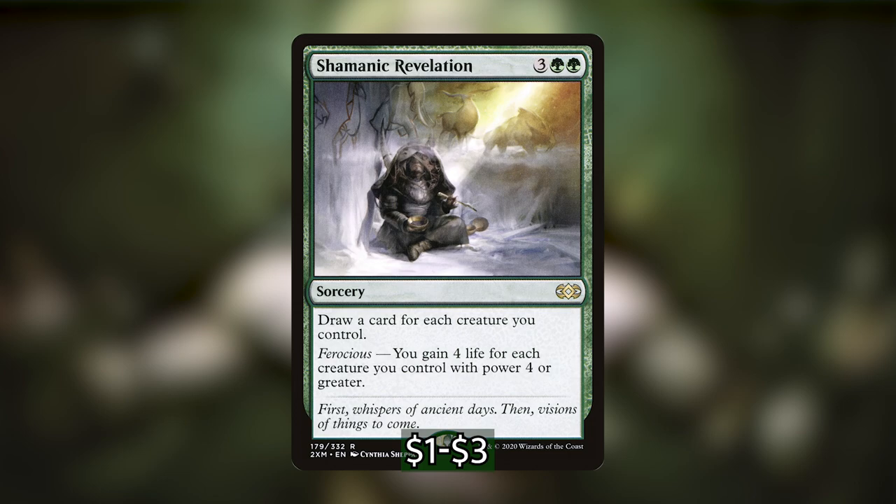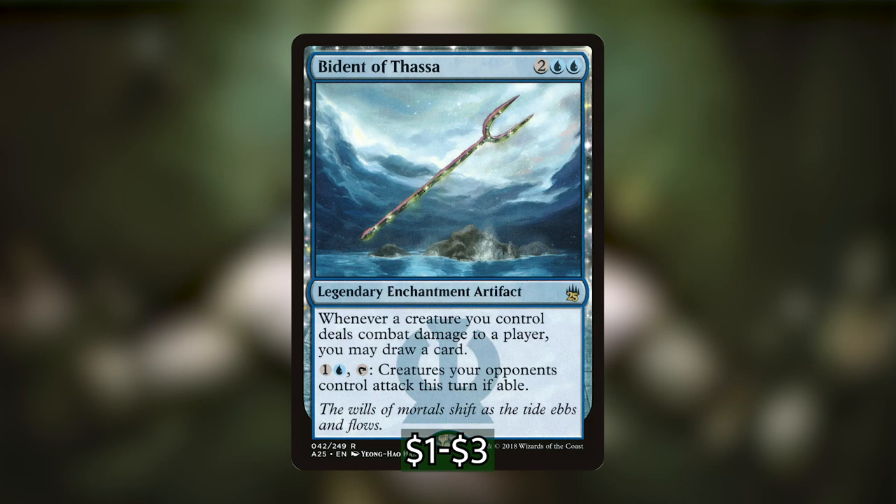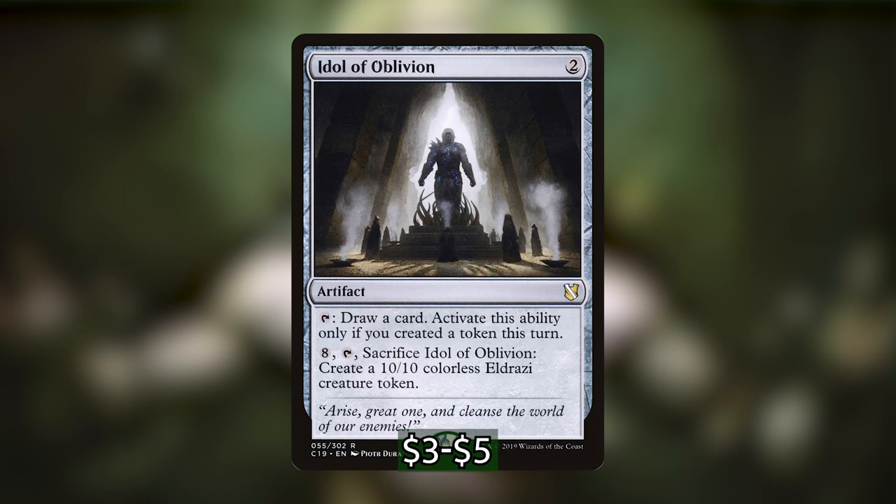We also have Solemn Simulacrum, which is an all-star in the deck — being able to tutor us lands if we copy it is very powerful, and if they die we get a bunch of cards too. For non-creature ramp spells we have Cultivate, Rampant Growth, Skyshroud Claim, and Three Visits as land tutors. We also have Growth Spiral for card draw if you have a land stuck in your hand, and Arcane Signet and Sol Ring as great mana rocks.